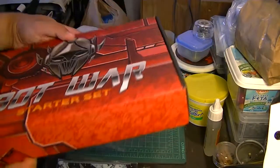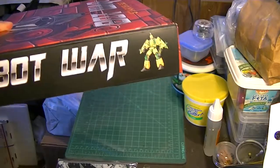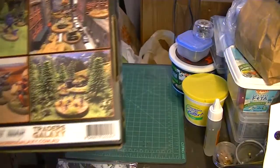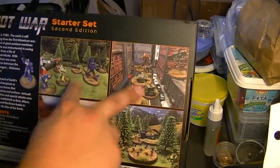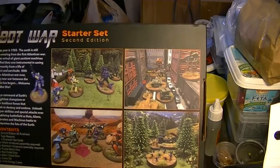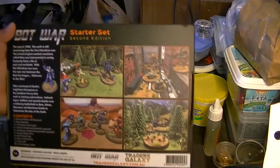Of course, we have our obligatory spin. We have an Atlantean Air Warrior on that side, and then we have Angel the Valiant on that one. And then, of course, we get to the back. All these pictures do not necessarily represent the minis that you will get in the box. These are just examples of miniatures that are available or have been available to the game.